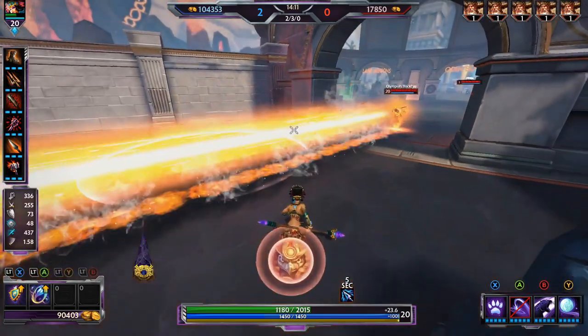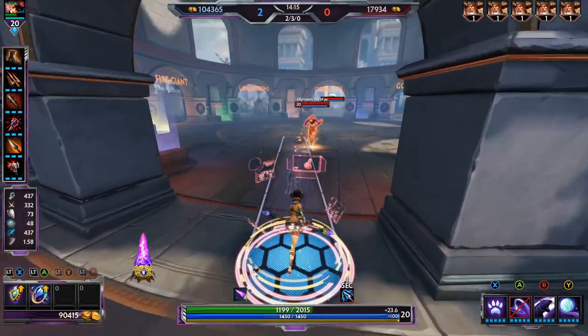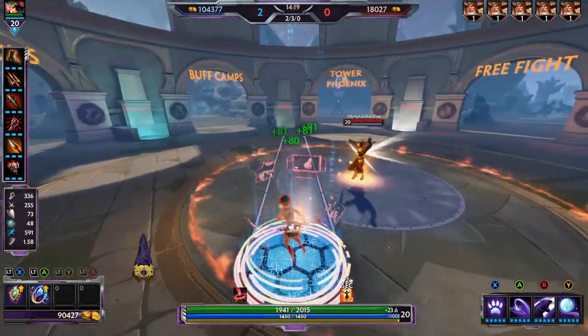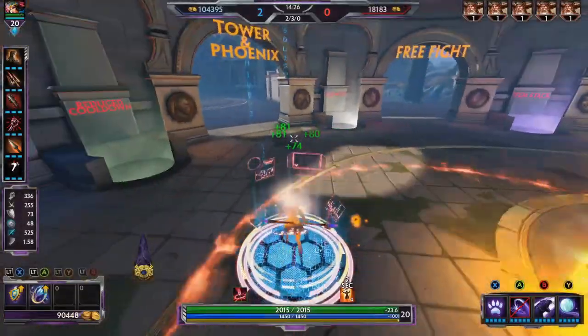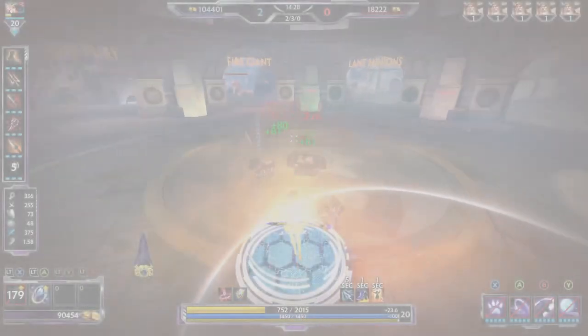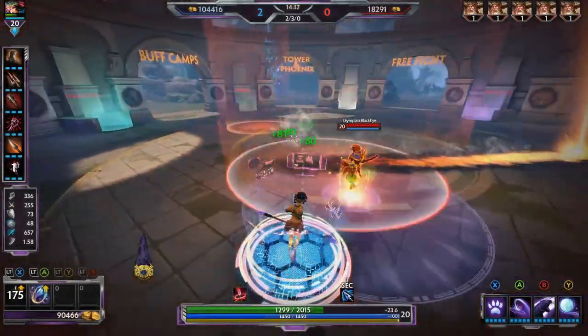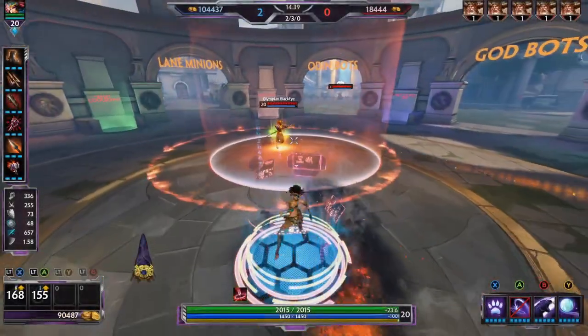Learning about all types of soft and hard crowd control might help you a lot — all the types of abilities that do different things and god ultimates. That'll probably take a little bit. Also, you can't Beads a blind, which is interesting. That's one of the things that'll be a little bit weird and different.